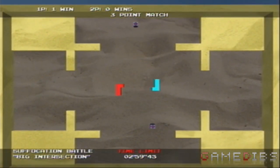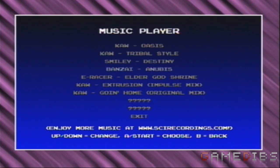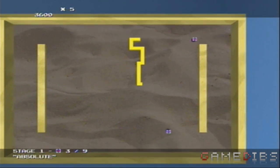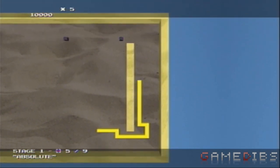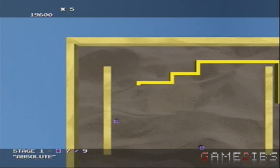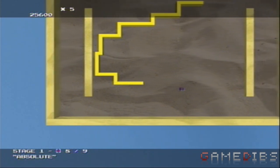Another thing worth pointing out is the music. The game has a very catchy soundtrack to accompany it. One track in particular, Anubis, really caught my attention, as I remember hearing it in the DDR clone In The Groove, which is ironically now owned by Konami. Snake 360 is simplistic, yes, but it proves that you don't need a huge budget, an extremely detailed story, and CG graphics to make a game addicting, fun, and an enjoyable experience. It's cheap, it's fun, try it out — I highly recommend it. Support your indie developers.